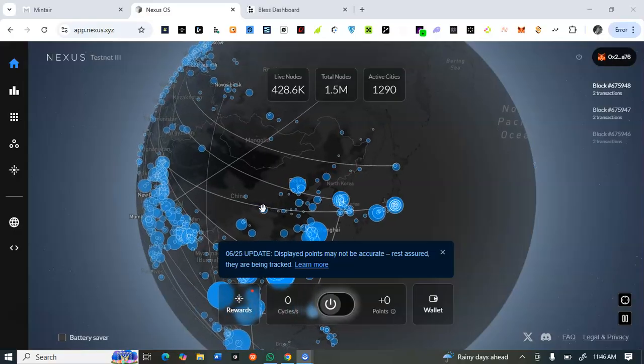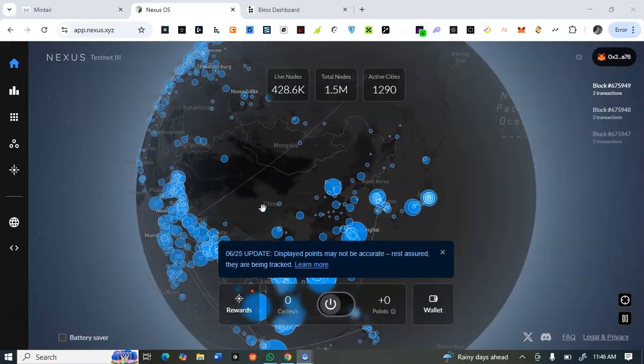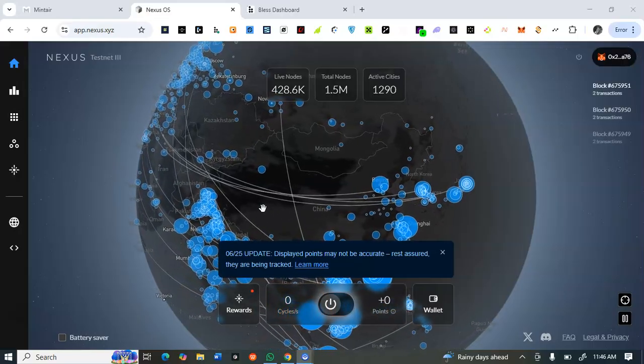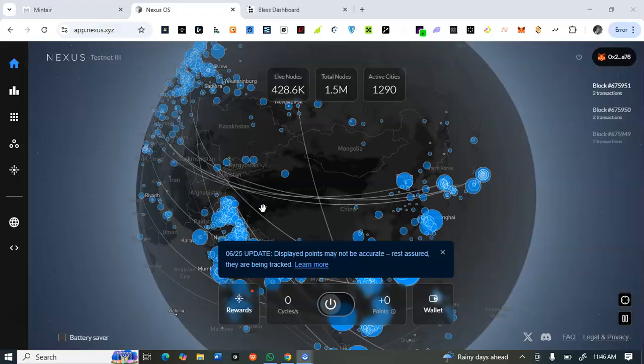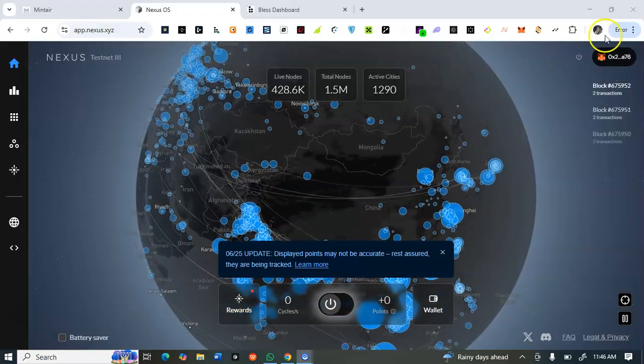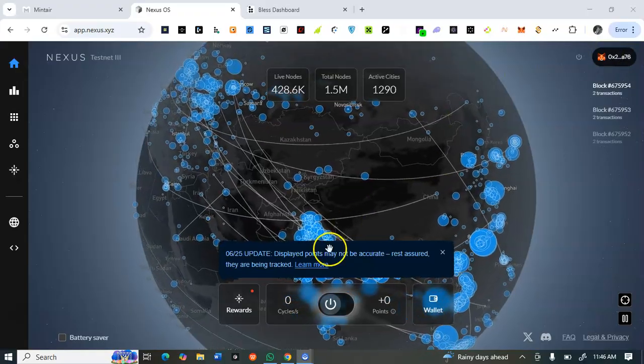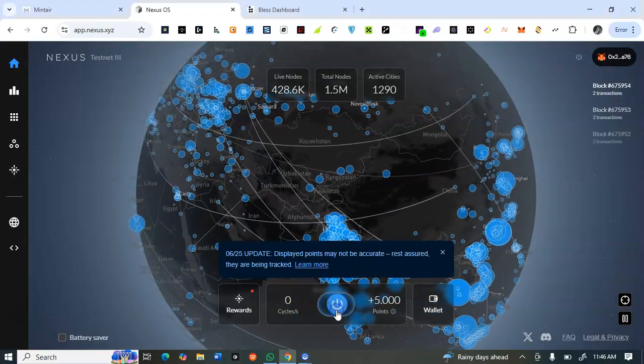To get started, if you are just getting to know about this project, go to the description box of this video, copy the link, and open it in your Mises or Kiwi browser, or use a desktop. Paste the link there and connect your MetaMask wallet, or select whichever wallet you prefer.